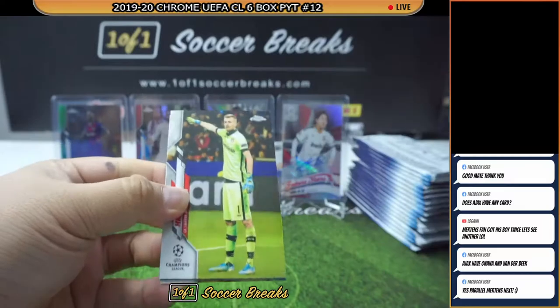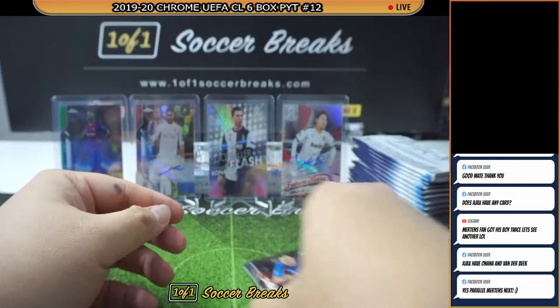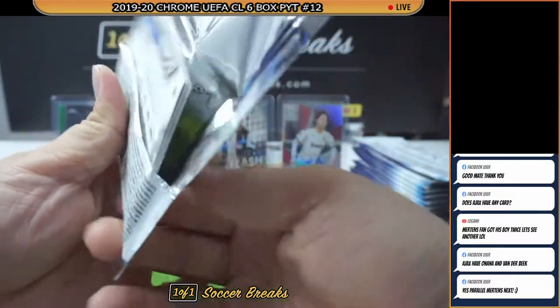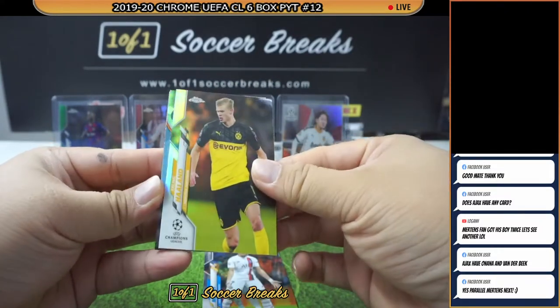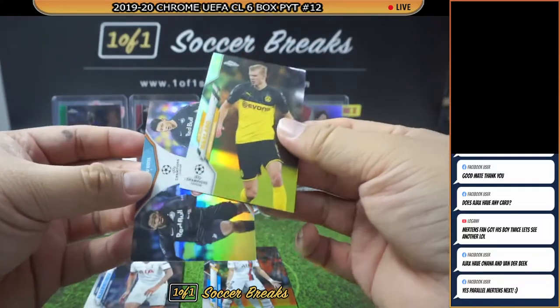Box number five. Good luck. Hradecky, Ronaldo, Zouma, Pyatov — so many goalkeepers. Mbappe — nice, Haaland Refractor! Wow! This is like a god box or something like that.